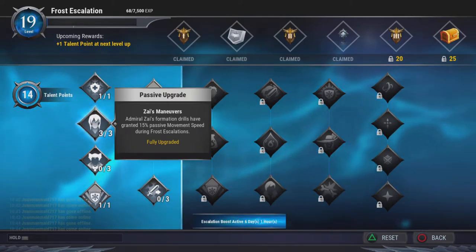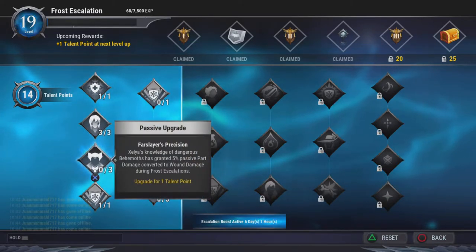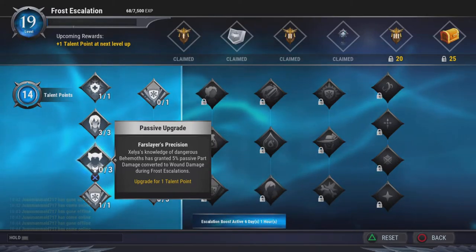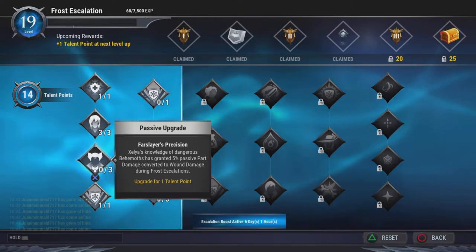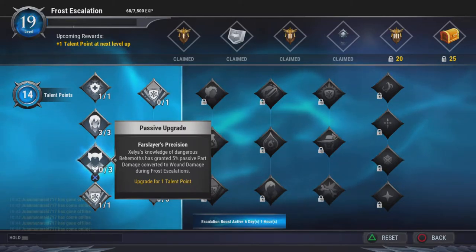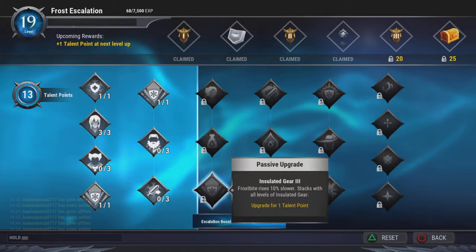If you're going for a wound build, I suggest going for this one as well. It grants 5% passive power damage converted to wound damage. This will help you get more wound damage when using a wall pack or something that gives wounded like chain blades. Of course you also want Insulated Gear because you need to stack them every time.